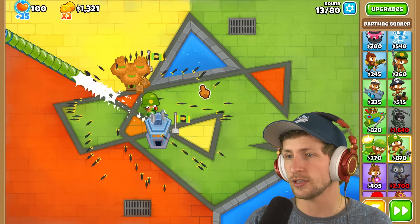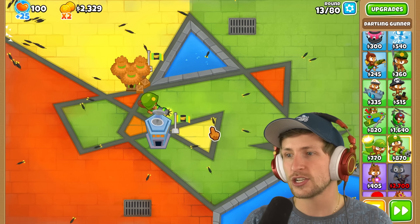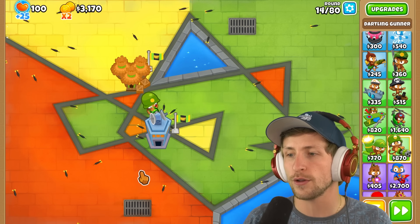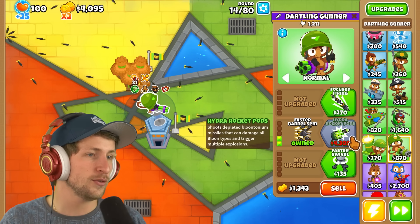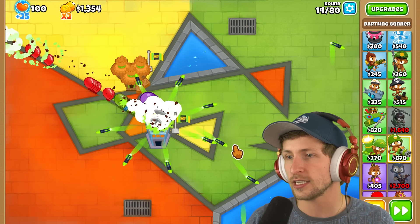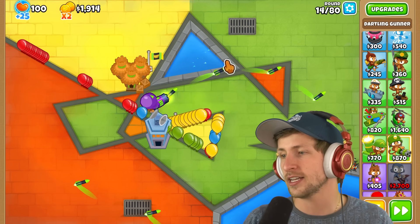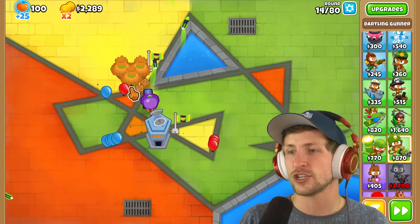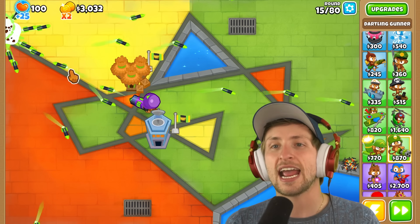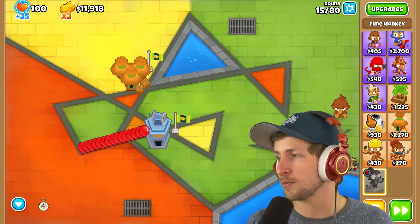Let's try out some new towers — how does the dartling gunner work? What the heck? The dartling gunner's projectiles also bounce off all of the walls too. Let's get hydro rocket pods — oh wait, hydro rocket pods changes it. Hydro rocket pods now have homing on it — look at that, that looks so bizarre. There's no way anything ever gets past this. I feel like we can just go to crazy rounds.